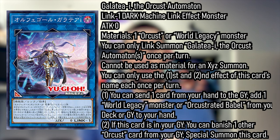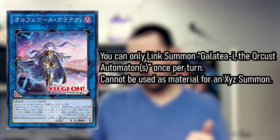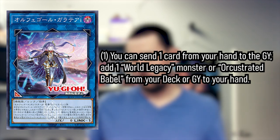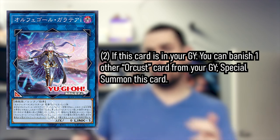Starting with the brand new Link 1 monster: Galatea I, the Orcust Automaton. It's a Machine Link 1 with a summoning condition of one Orcust or World Legacy monster. Its effects: you can only Link summon Galatea I once per turn, and it cannot be used for an Xyz summon. You can send one card from your hand to the graveyard to add a World Legacy monster or Orcustrated Babel from your deck or graveyard to your hand. If this card is in your graveyard, you can banish one other Orcust card from your graveyard to special summon it. Each effect is a hard once per turn. That card is really, really strong.